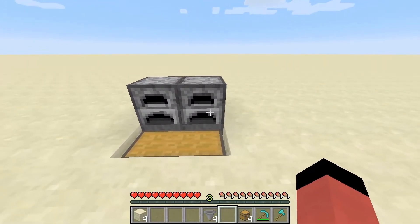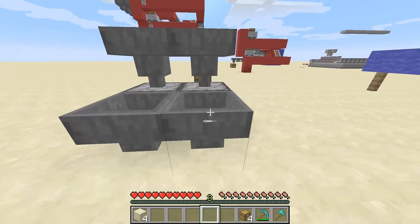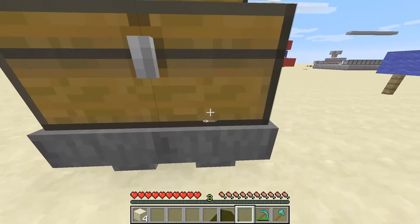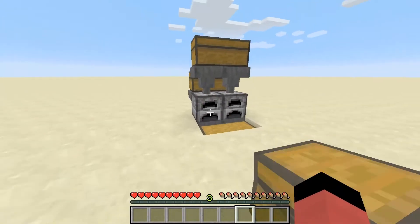Place 2 furnaces on top, then 2 hoppers like this and 2 more hoppers like this. Get up here and place 2 chests like this, then 2 more chests like this and you are done. It's as simple as that.